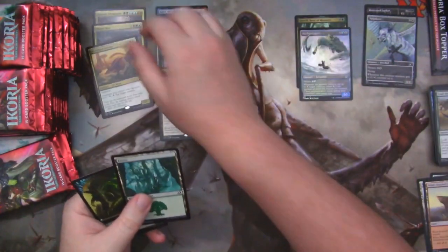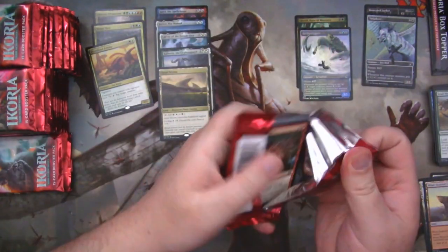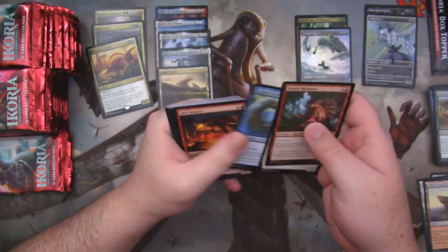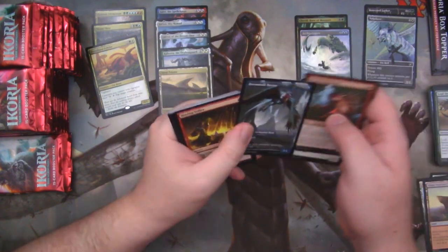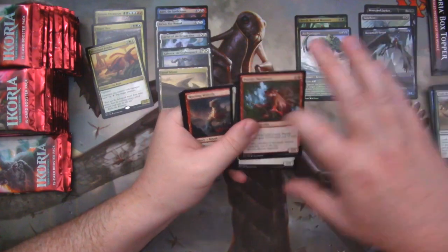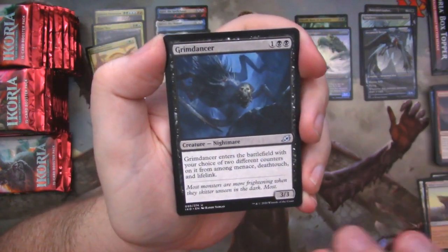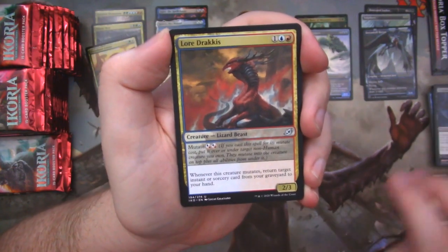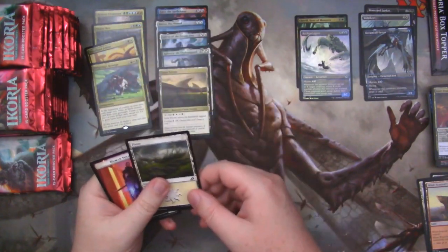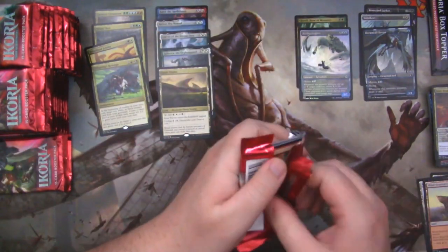Frondland Felidar. I like to ramble — if you didn't know that by now, welcome to my channel. We got a nice Dreamtail Heron. Rooting Moloch. Grim Dancer. Lore Dracus. And Offspring's Revenge. So we've hit two of the enchantments, four of the companions, one Mythic.